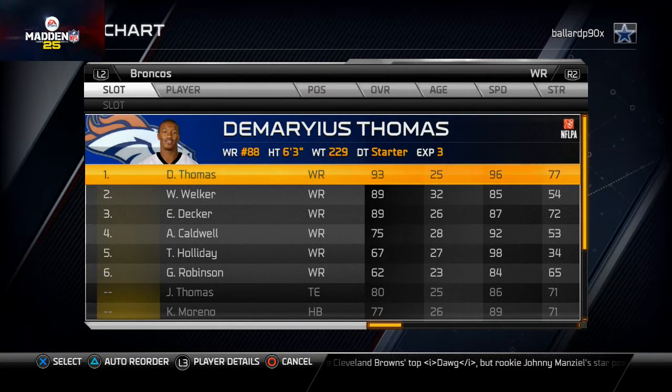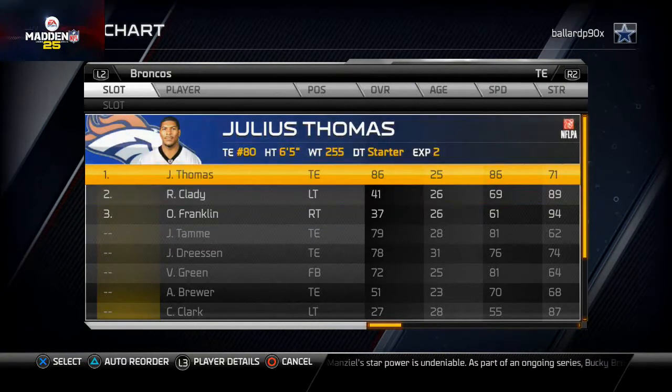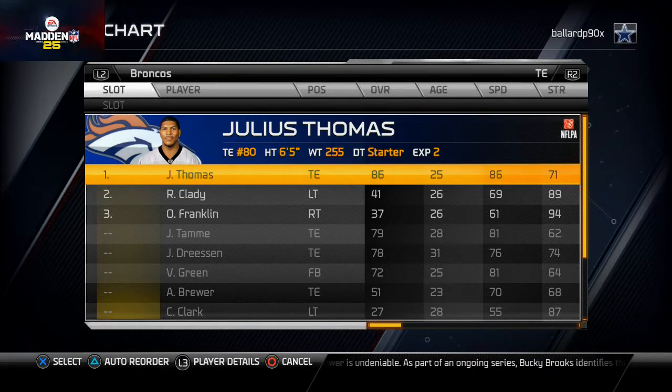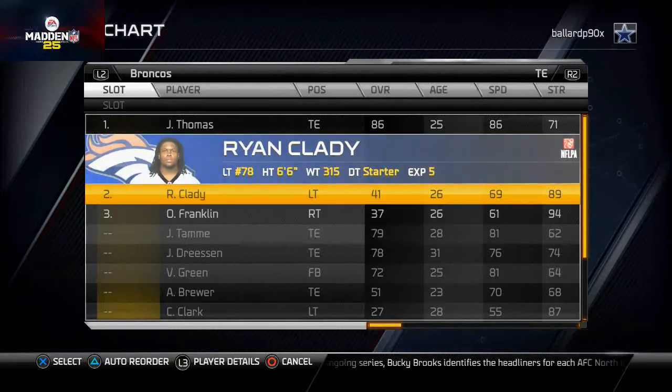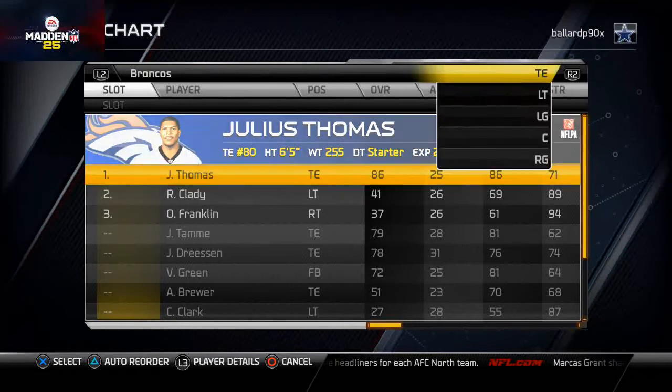Demaryius Thomas is the clear-cut number one, no questions about it. At tight end, I went back and forth between Jacob Tamme and Julius Thomas, but I ended up going with Julius Thomas mainly for his speed and spectacular catching. We like to put in two offensive tackles behind the tight end for special teams situations.